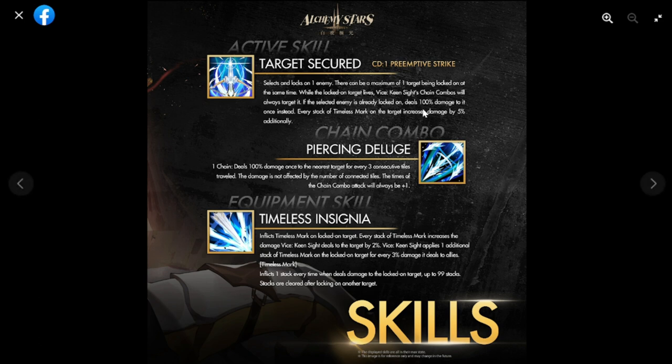If the selected enemy is already locked on, it deals 100 damage to it once instead. Every stack of timeless mark on the target increases damage dealt by five percent. Chain damage at one chain deals 100 damage once to the nearest enemy for every three consecutive tiles — the damage may not be affected by the number of connected tiles. The number of chain combo attacks will always be one.